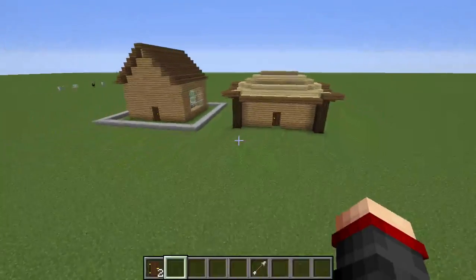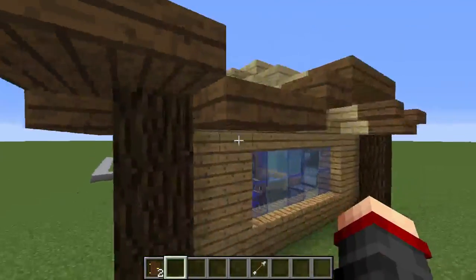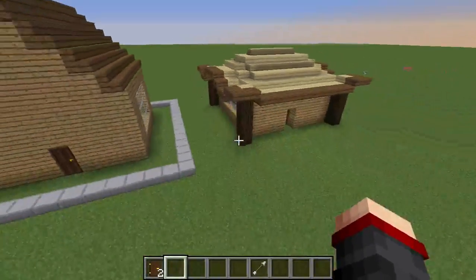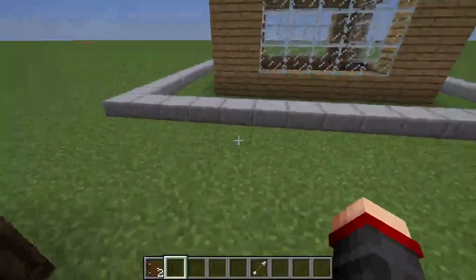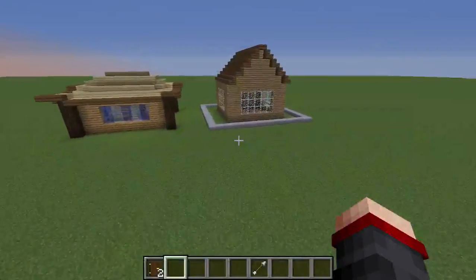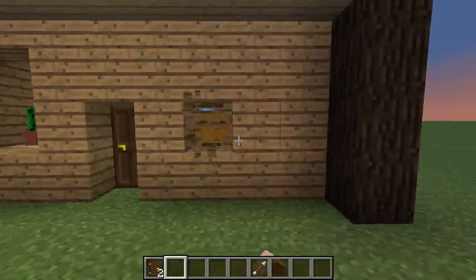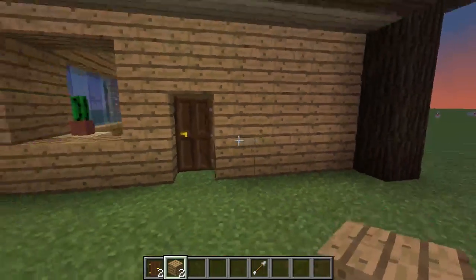Side by side comparison - this house looks a lot better than that house, clearly. The roof is way better. This one somehow looks Japanese. These two do not look the same but they use the same dimensions - this is a 9 by 9 house. But this somehow looks way better, and I can make it look even more better.